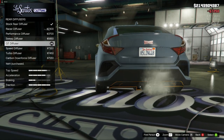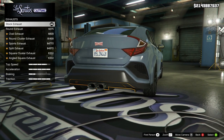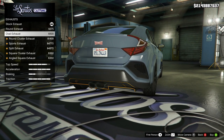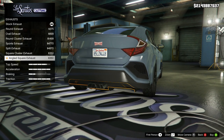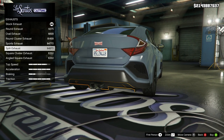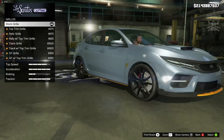Then we're going to go to the engine and get the level 4 engine upgrade. Then the exhausts — we've got rounded exhausts which are about 100% smaller than the original ones, which is weird. The ovals are pretty much the same, then the round cluster, the sports, the split, the squared cluster — that looks pretty cool — and the angled. The squared cluster was probably my favorite, but other than that I think just the stock ones look the best, so I'm going to stay stock for the exhaust.